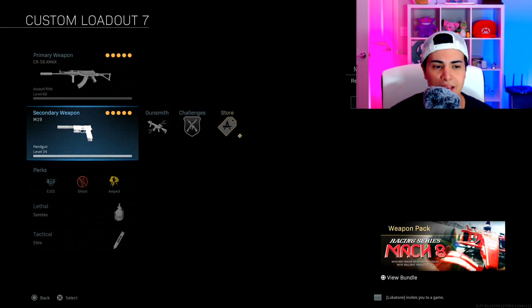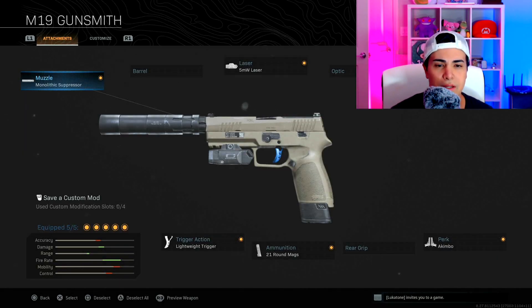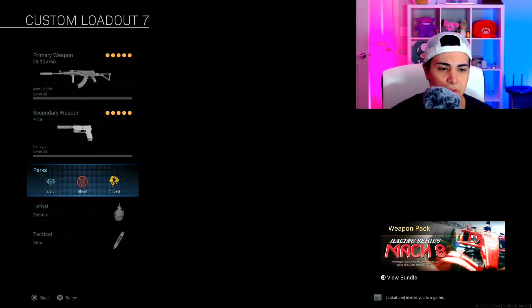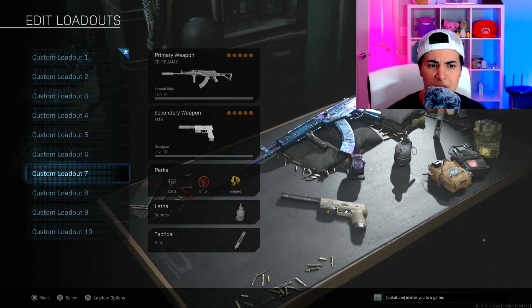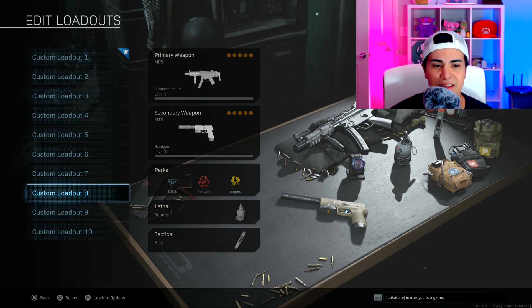The secondary is the same M19 Akimbo setup, same as the Kilo. Perks are EOD, Overkill, and Amped, with Stun Grenade and Shrapnel.